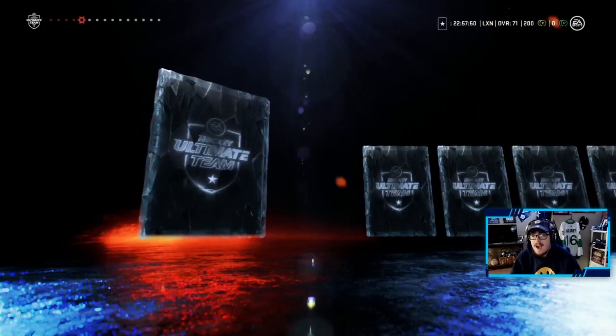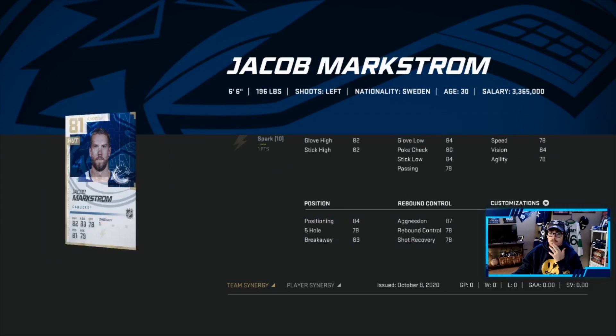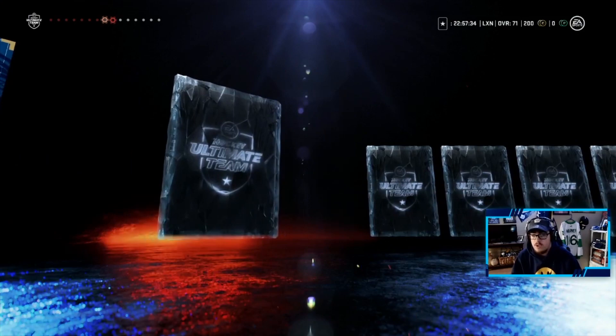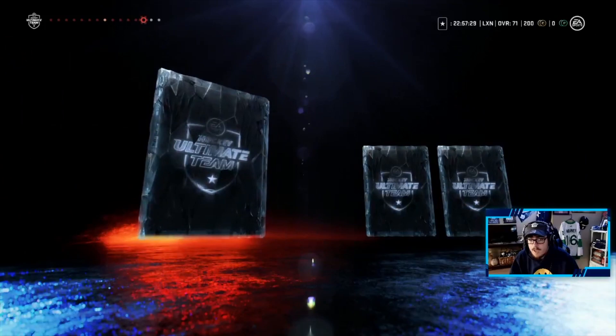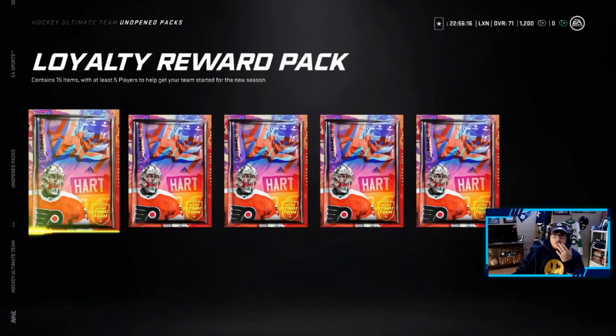We pulled Jacob Markstrom — a tall goaltender who's probably a starting goaltender to start off Hockey Ultimate Team unless we pull someone better. We will definitely take him and put him on the squad. There's our first gold player, our first decent pull — 81 plus.